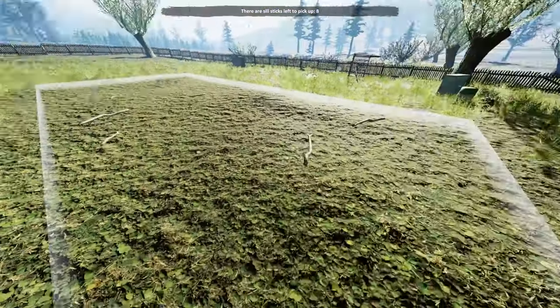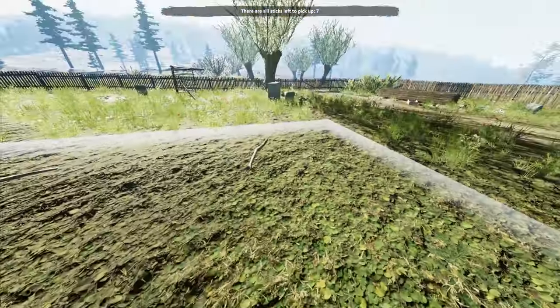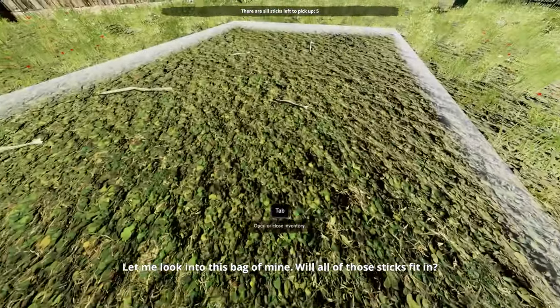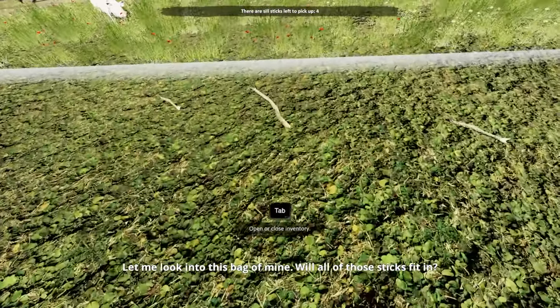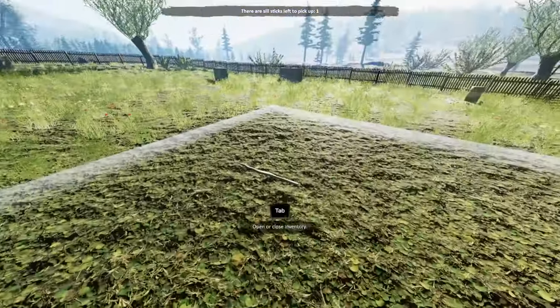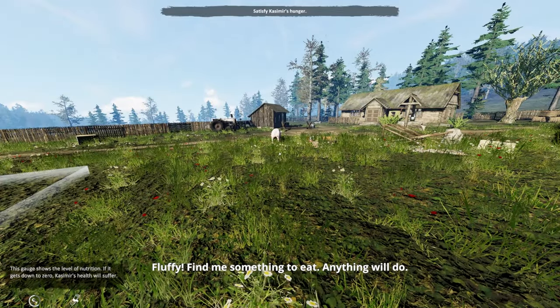All right Fluffy, I have to pick up some sticks. Every single game starts out like this — pick up sticks, chop down trees, pick up rocks, right? We know the drill. I just want to get all the sticks. I'm a Virgo. Hit tab — there's my sticks in my inventory.